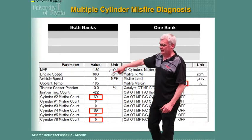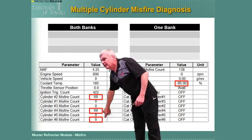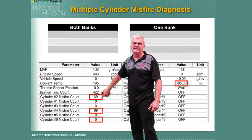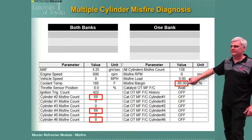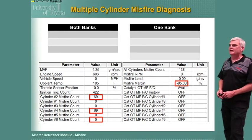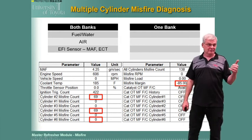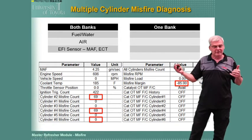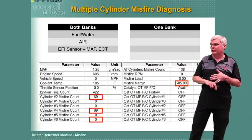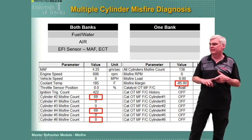For multiple cylinder misfires: down here I've got misfire on number two and number four — two cylinders on the same bank, which is highly suspect. The misfire margin shows pretty good misfire happening, not 100% but definitely misfiring. If it's both banks and everything, think fuel: water in the fuel, something blocking airflow, or an EFI sensor covering the whole engine — mass airflow, coolant temp — something causing it to run too rich.